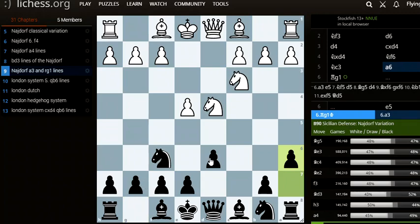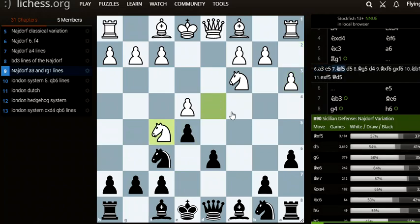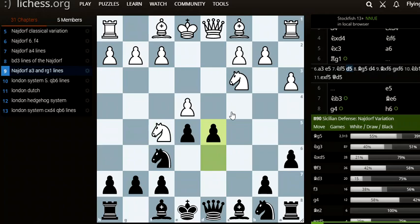Now, instead of Be2 — which I'll likely cover another time — A3 is played. Now, E5, attacking the knight, the knight moves to E5, and now D5.